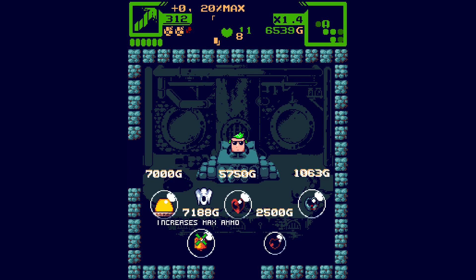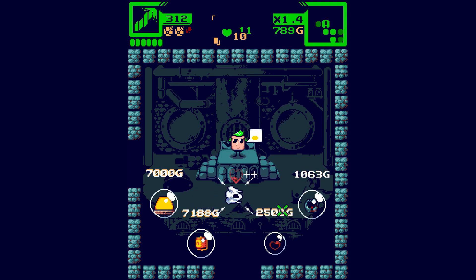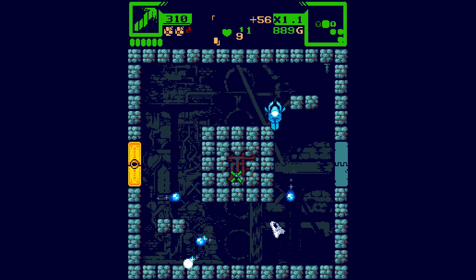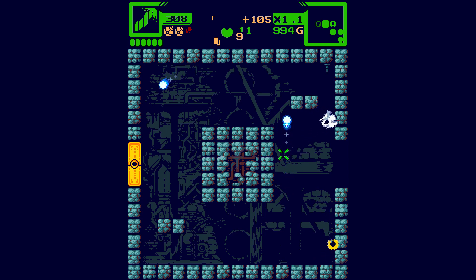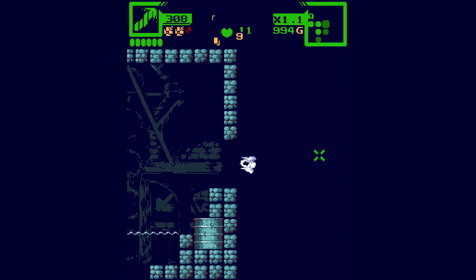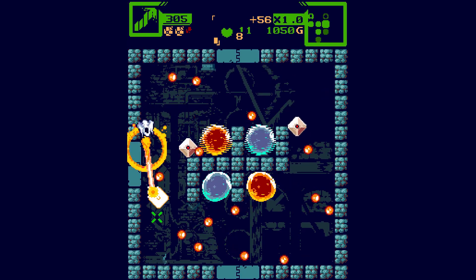Max ammo. We have 6,000 Gs - let's just recover 2 hearts. I'd imagine that's the wrong purchase to make because it's expensive for 2 hearts. And we need a key, which the shopkeeper does not sell. The bad news is we now have no money at all.